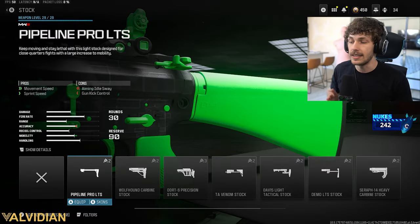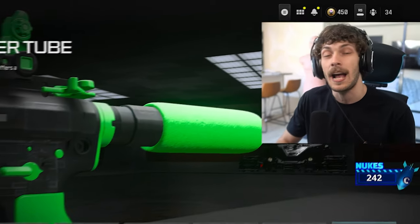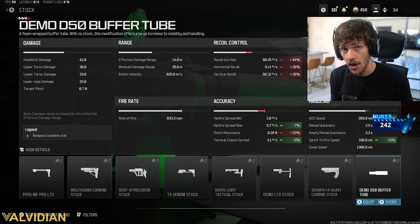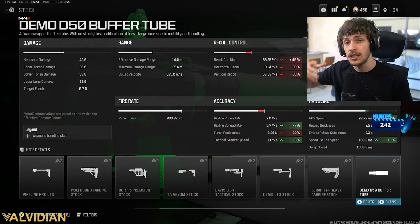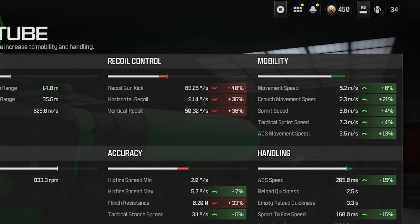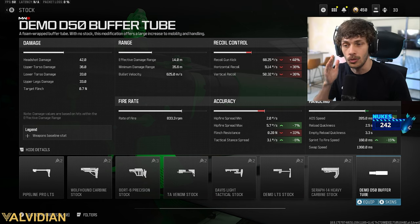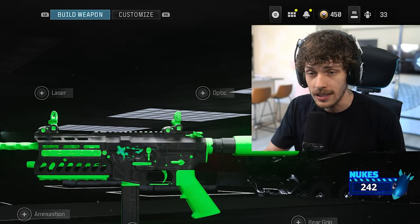What the pro players were using was the buffer tube. The sprint-to-fire speed on this thing is absolutely horrendous — it takes a long time when you're sprinting to actually fire the gun, making it not that good. But if you add the buffer tube, that's going to bring up the sprint-to-fire speed by so much. You can also move around the map and strafe quicker — overall the gun is going to be a lot lighter — but the recoil control is going to be absolutely murder.